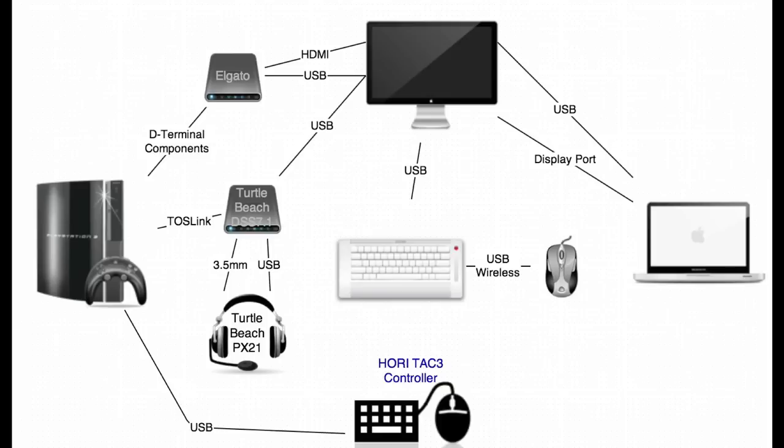The DSS connects to the optical output to get Dolby sound from the source — in this case the PlayStation 3 — and provides surround sound in your headphones. The unique thing about the Turtle Beach PX21 is that it's a two-in-one headset: it's both a USB headset and an analog headset in one. I use the USB portion — both headphones and microphone — to connect to the MacBook, for sound output and for live commentary microphone use.